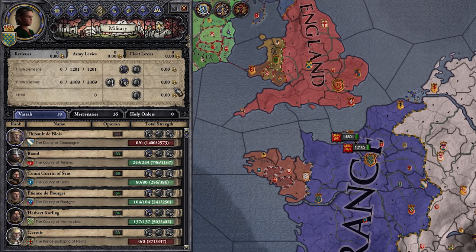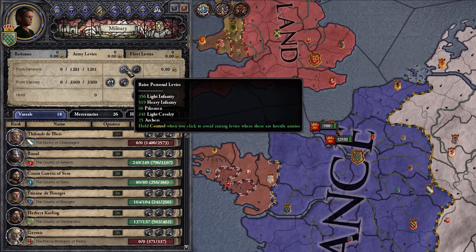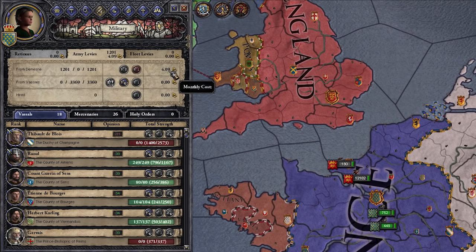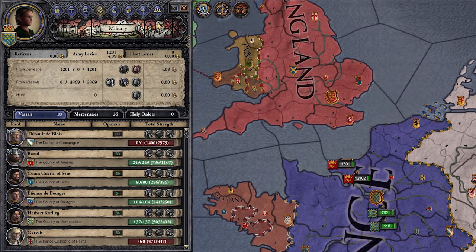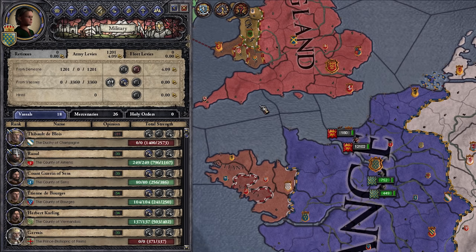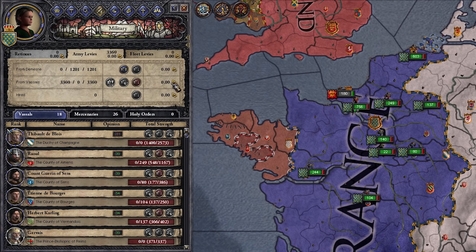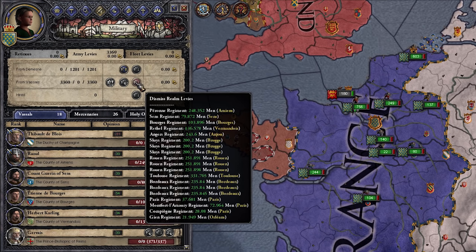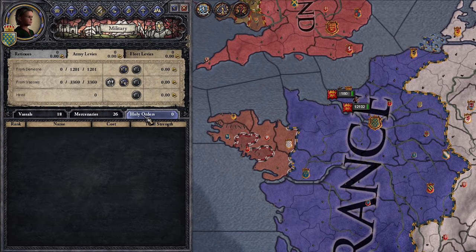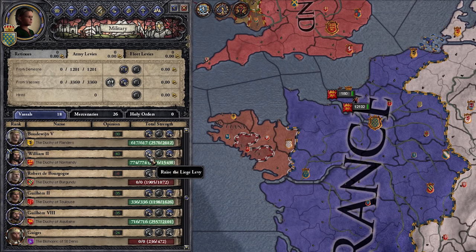The military tab is an important one. Here are your army levies and your fleet levies — fleets are for transporting troops over water. Up here is our personal army from our domain. We can just click to raise it — these armies have a monthly cost of four, which is putting us in debt since we only have 3.66. We pay for them, we can march them around and do whatever we want. We can also raise our vassal armies — when we're this big of a country we'll have much more of them. Over time your vassals get annoyed because they're the ones who pay for it, but if it's a defensive war they're fine with you raising their levies. You can also hire mercenaries or holy orders later in the game, and there's a vassal breakdown of how many troops are coming from which people if you want to raise it from only certain people.